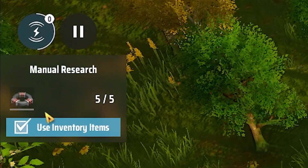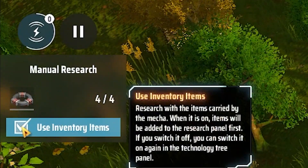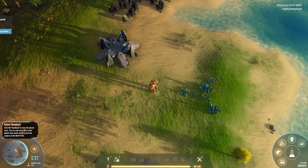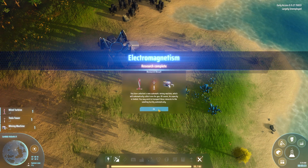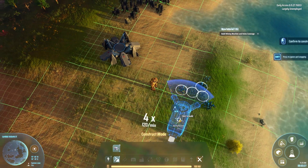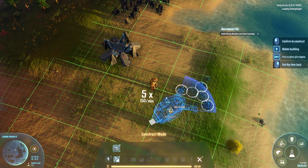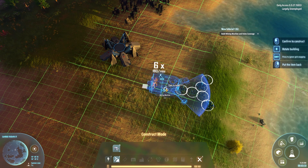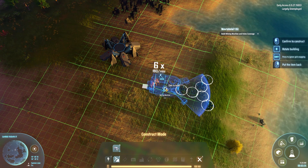Since we've got manual research enabled, we can deselect it to turn it off — it will use up items in our inventory to produce the research items we want. We got Electromagnetism unlocked. Before I show you the UI, let me slap down my miner. You'll see it has a radius in front of it — every node it hits has its own quantity of resources attached to it. The smaller crystals are almost depleted; the bigger ones are pretty full.